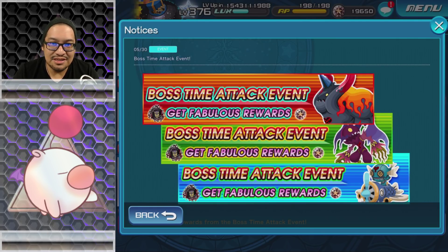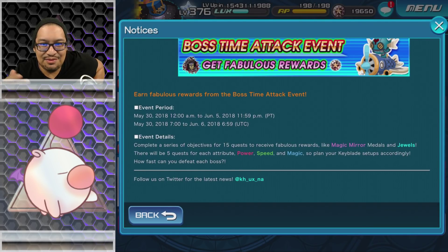Boss time attack event — earn fabulous rewards from the boss time attack event. Complete a series of objectives for 15 quests to receive fabulous rewards — they keep using 'fabulous.' So 5 quests in each one, with rewards like magic mirror metals and jewels. There will be 5 quests for each attribute — power, speed, and magic. So plan your keyblade setups accordingly.